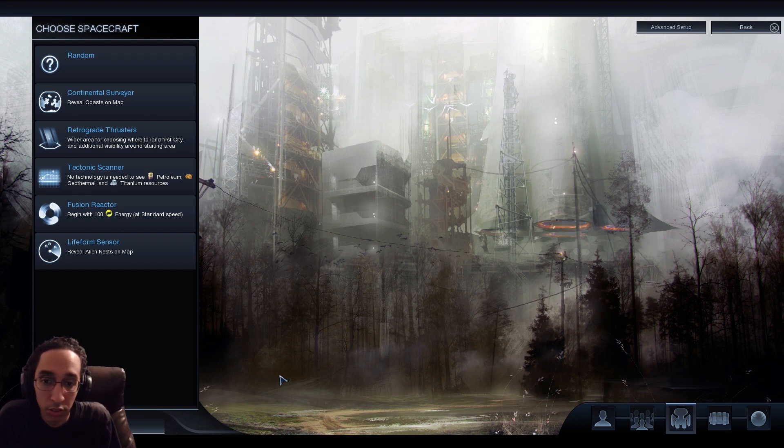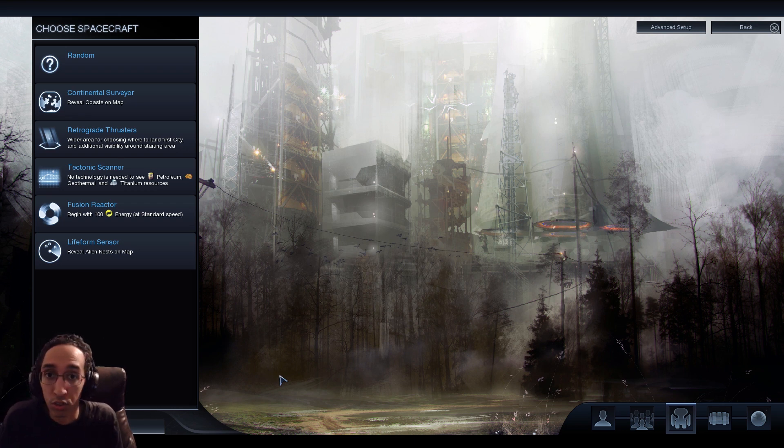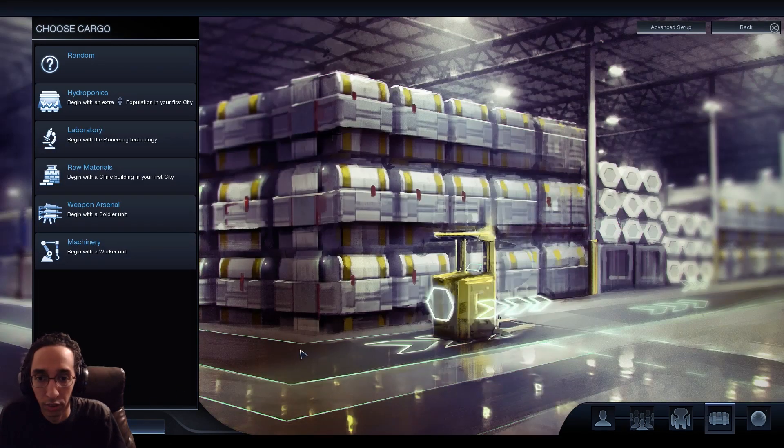For Spacecraft, you're probably going for a Tectonic Scanner, unless you're playing multiplayer. If you're playing multiplayer, take Retrograde, because you need to know as large an area as possible around you - that way if everyone has a bad start, you can find out by turn one and re-roll. In single player you can just begin again ten turns down the road. With the scanner you'll see where petroleum, geothermal, and titanium are. Money is irrelevant so we don't need energy; coasts are irrelevant too. Unless you're going Harmony, in which case you might pick life form sensors. Otherwise, Tectonic Scanner.